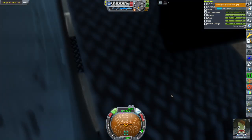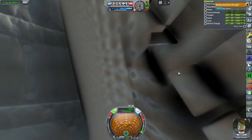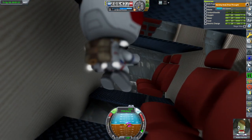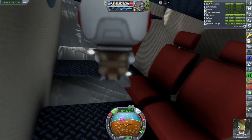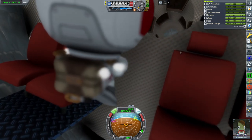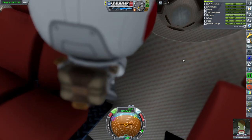These are all command chairs — they can get out of them, but there's not a proper IVA per se. The colliders have to be just right and there are a lot of them. You can peer down below through the decks there.